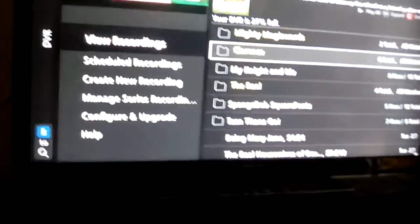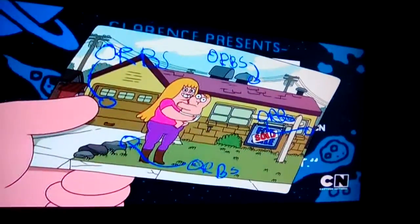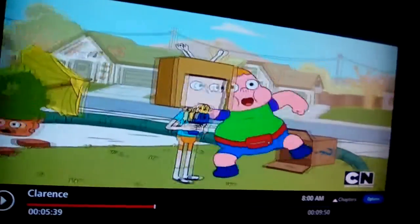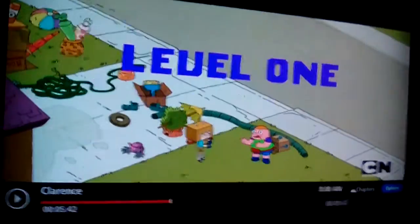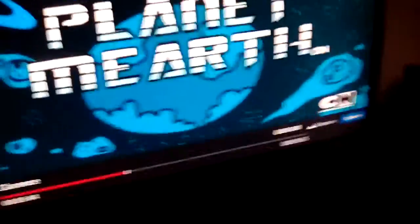The next easter egg is in Clarence. This one is actually pretty cool — if you see Clarence trying to show you the planet Earth, you can actually see that there's a CN sign, similar to the Cartoon Network sign, except all pixelated.